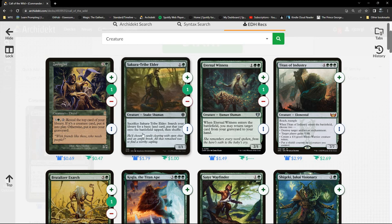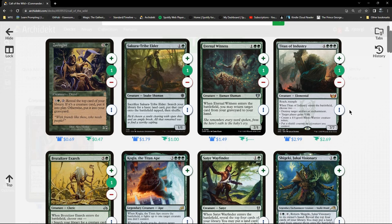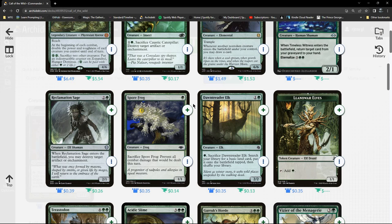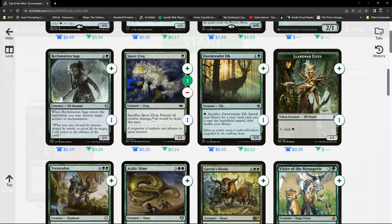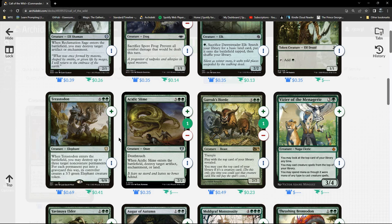We've also got stuff that ends up in the graveyard which you can get back with Hao Tau. The other thing is, because we want to play lots of creatures, is to have stuff which has effects we'd normally want — like fog effects — stapled to creatures as well. That way we don't have to worry about playing separate cards for those effects. Looking to double up here on anything that plays to our strategy.